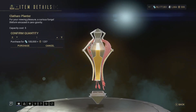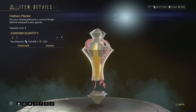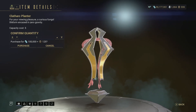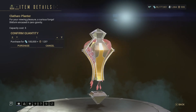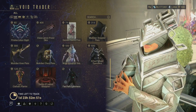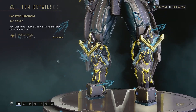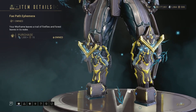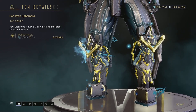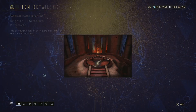Then we have the Klethark Planter — an Infested-type planter decoration. I think this might be new but it looks very disgusting; pick it up if you really want it. Then we have the Fey Path Ephemera — a nice autumn leaf ephemera that you can get for very cheap. If you don't have this, I would recommend picking it up — it's a decent ephemera for the price.